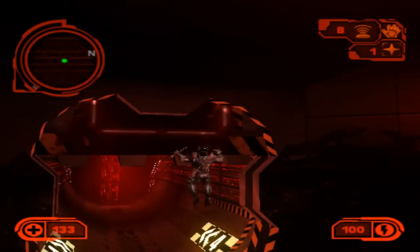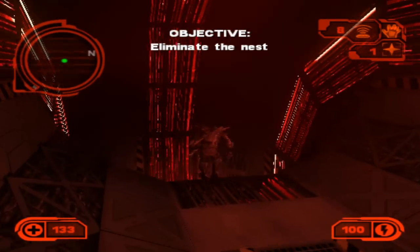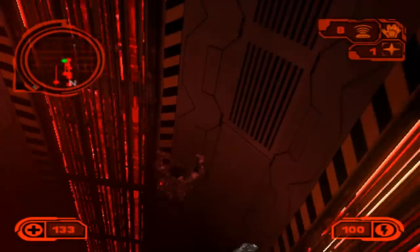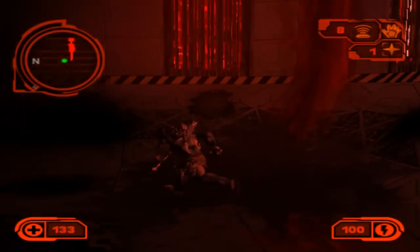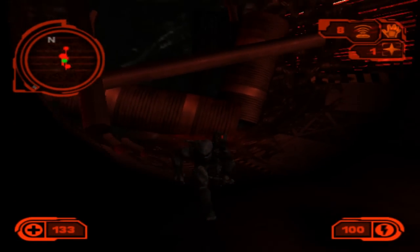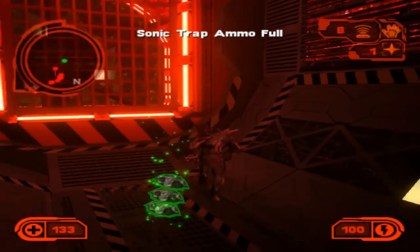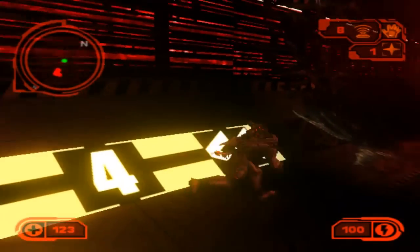So now we're in the middle of a giant Xenomorph hive, and basically our whole mission is to destroy it. Now there is no Queen Xenomorph — not a single one. I would imagine that would have been an awesome boss fight, but I'm guessing it was not put in simply because of graphical issues.